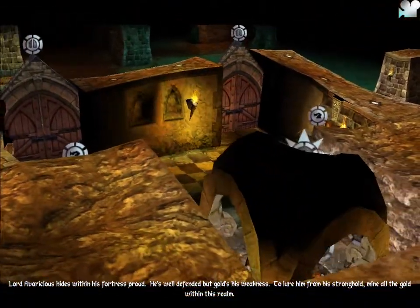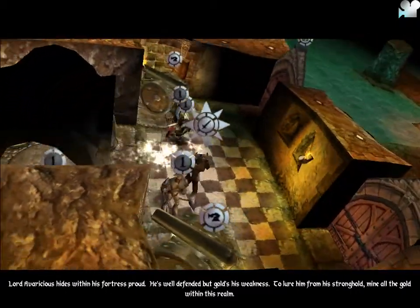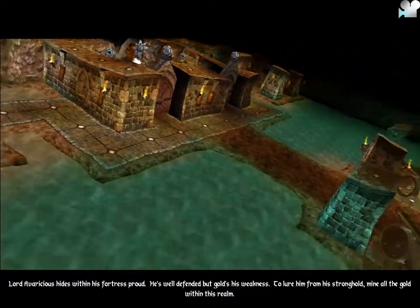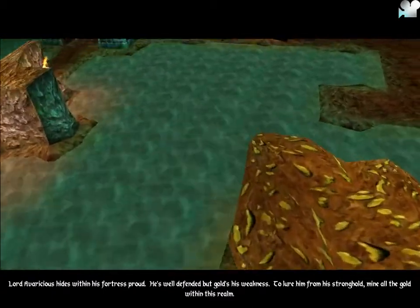Lord Evaricious hides within his fortress proud. He's well defended, but gold's his weakness. To lure him from his stronghold, mine all the gold within his realm.